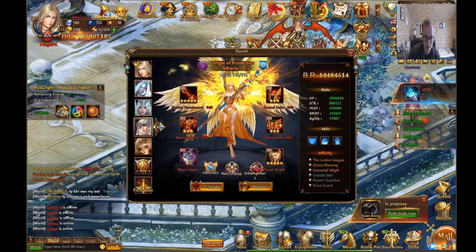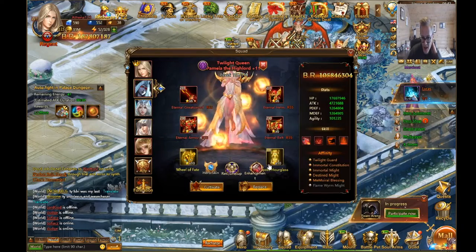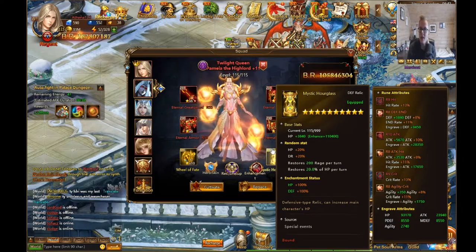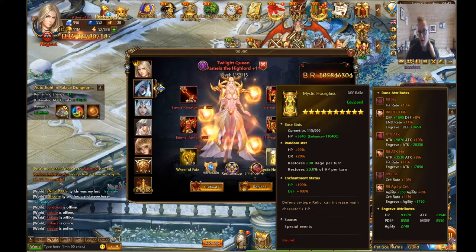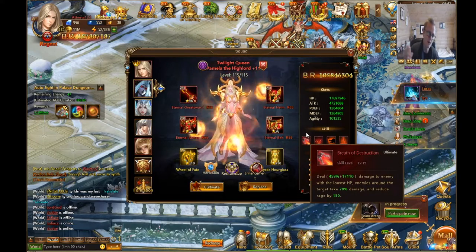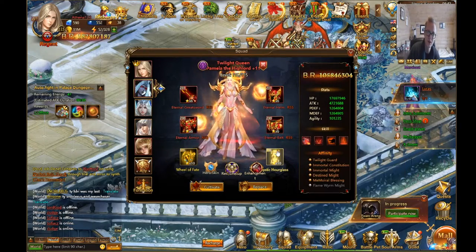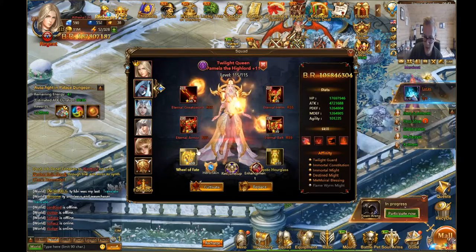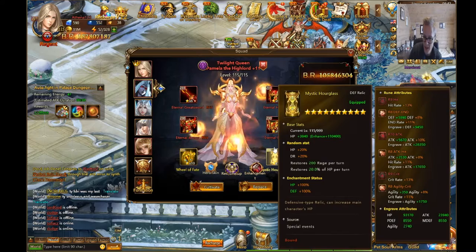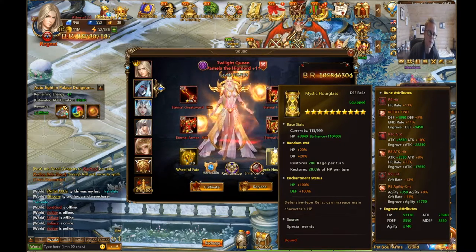Get level 10 attack runes on both slots — even level 9 is fine, focus and get both to level 8, 9, and work up that way. After that, buy a lot of HP runes as well. HP is very useful in the beginning. I'm not using HP runes myself because my buffs from other systems already give me enough HP, but early on you should focus on HP.